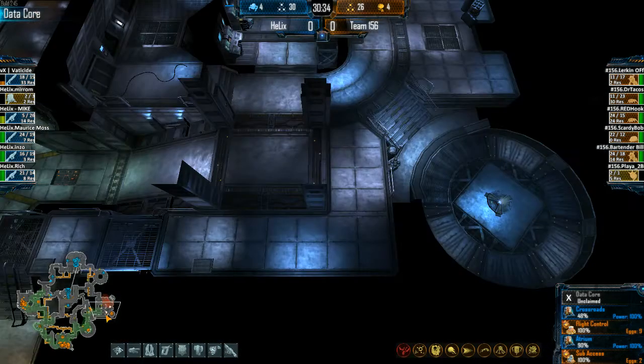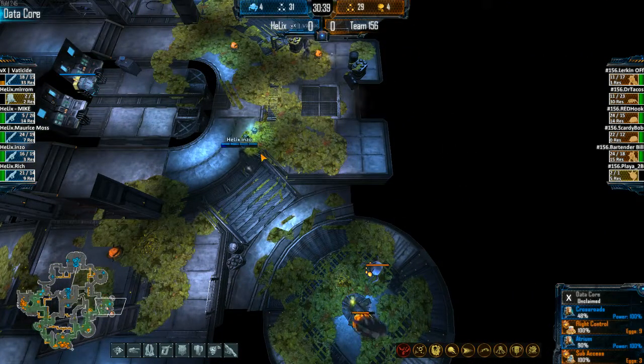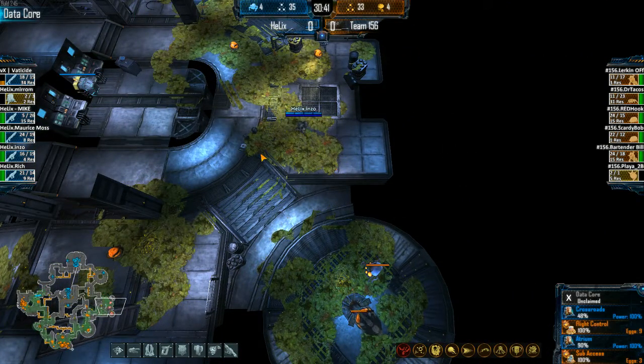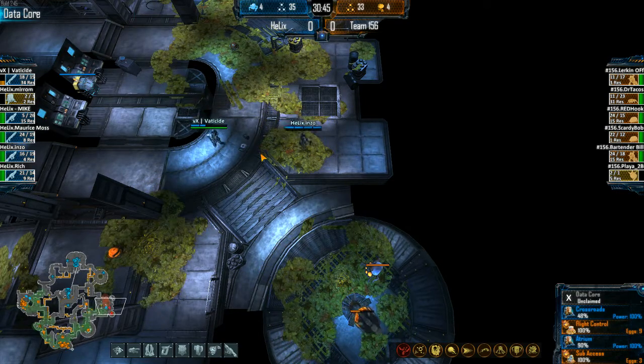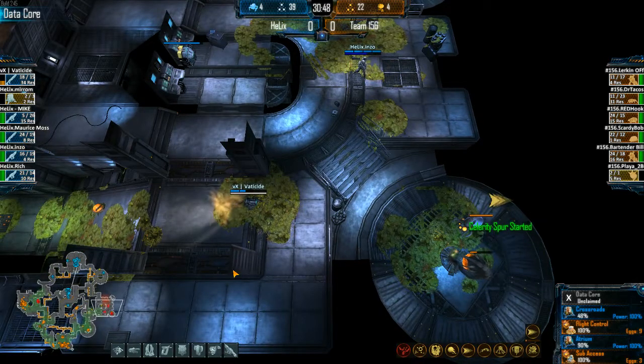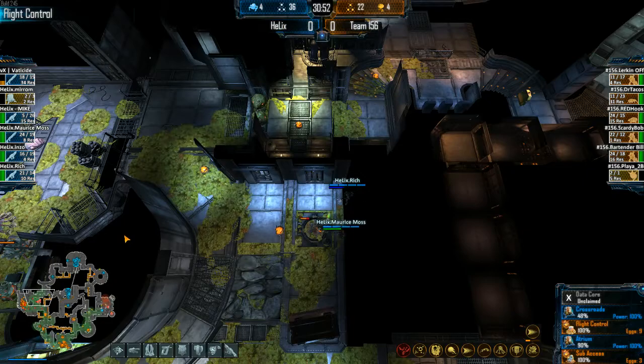Going for ARCs instead of Armor 3 — in theory, once you get Fades down you don't really need the third armor because Armor 2 gives you the extra survivability against the Gorge and Onos horn attacks. So probably you don't need it right now — that'd be my reasoning. But look: Marines going straight into Flight Control, and the Onos is coming in.